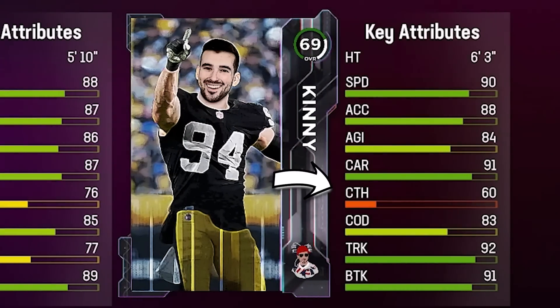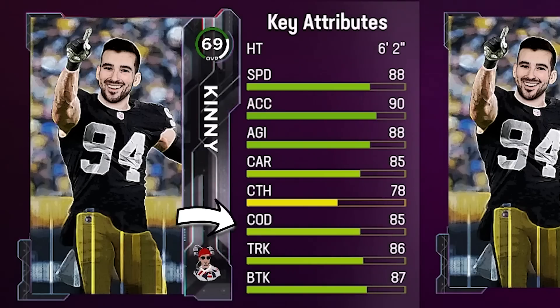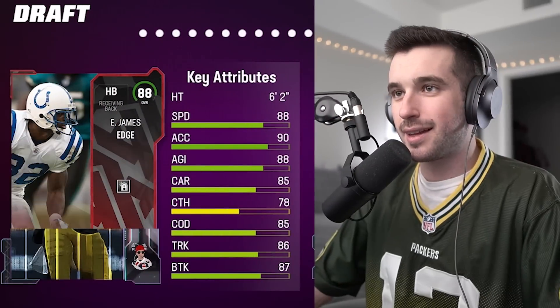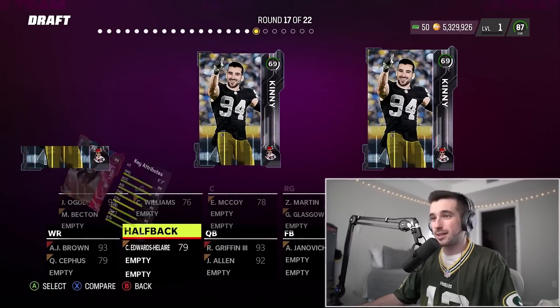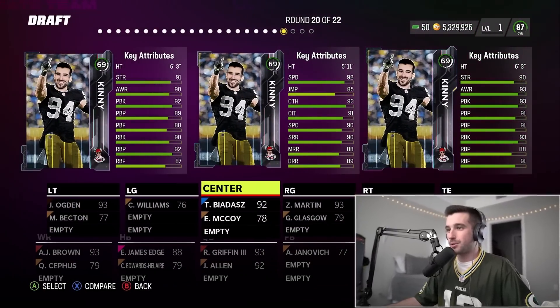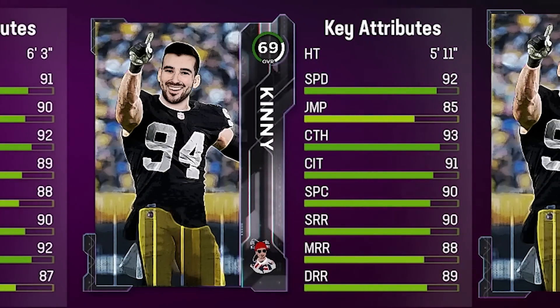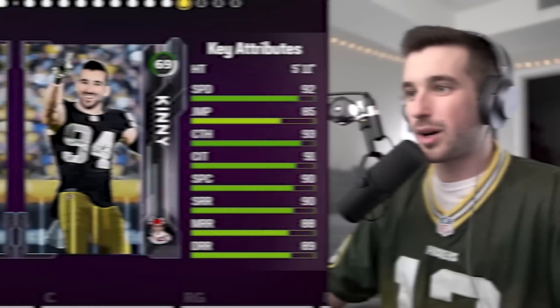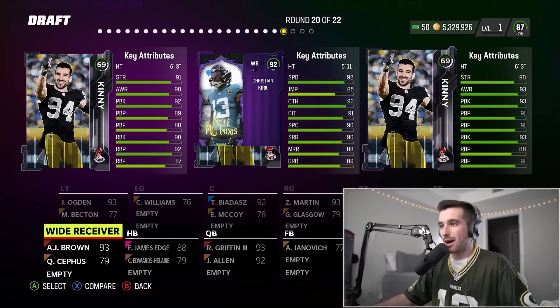We've got a three-halfback round. The right guy has 60 catching — I can't take him. The most balanced option is the card on the left with 86 trucking and 88 agility — we go with him and it's an 88 overall Edgerrin James. I love the player but hate pulling him in a draft like this. Two rounds left and we're still at an 87 overall. We need a wide receiver, and the one in the middle looks better than Chris Godwin at 88. We take it — it's a 92 overall Christian Kirk, bringing us to an 88.